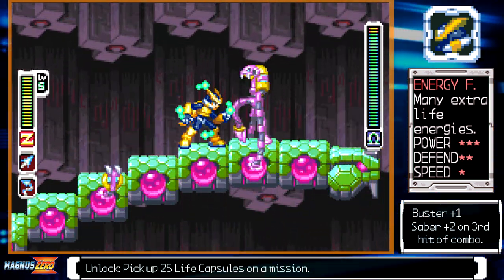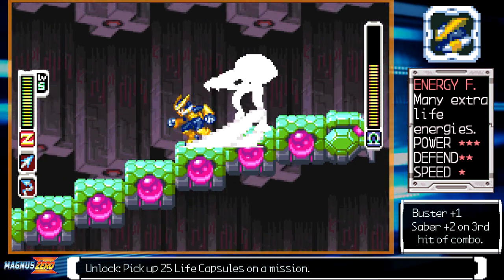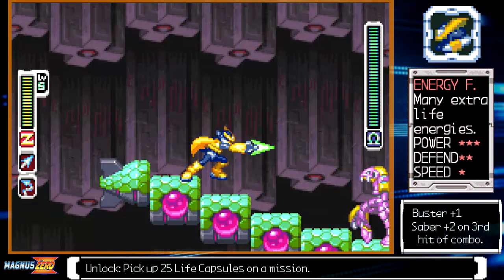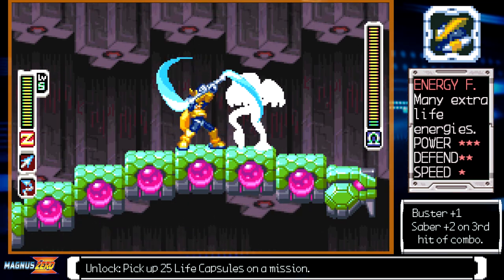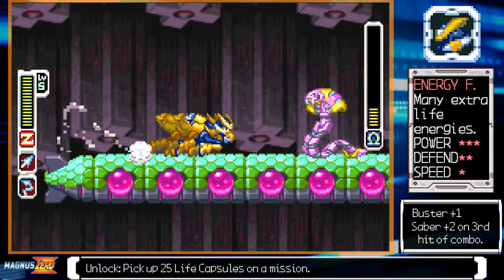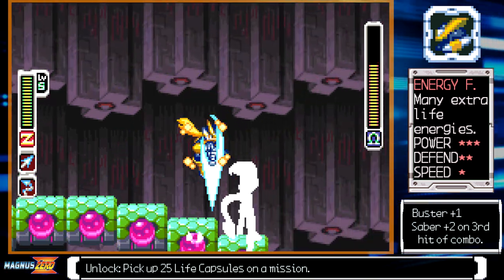I wouldn't recommend using this form at all if you're good enough at the game. It's not one of the worst to suffer through, but you have to be heavily reliant on X skills plus the charge chain rather than deal fast consistent combo damage. Technically, the extra damage of the last hit of its triple slash brings it up to base form's regular damage output, but that terrible attacking speed makes it unreliable to stay mobile in boss fights. The three-star power ranking represents the minor damage boost and buster damage, but it's not an accurate representation of what this form is about — it's no stronger than base form.